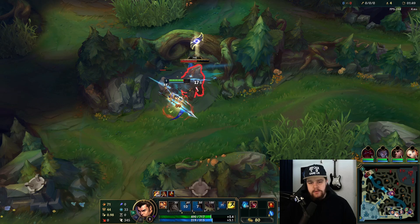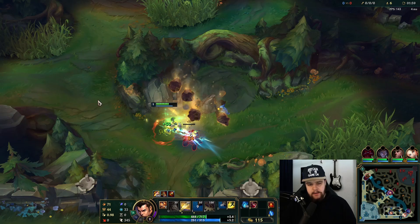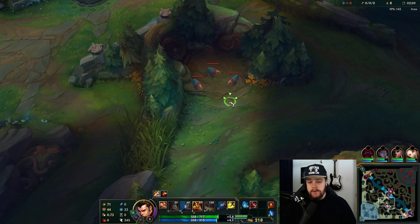One thing to note about Xin Zhao's cooldowns for the jungle clear: you want to use your E and your W before you press Q, because your Q will lower the cooldown of both. That's something you'll see me do consistently throughout this game. It also works for Xin Zhao's ultimate as well - the Q cooldown reduction - so as long as you've used your ultimate, try to Q as much as possible.